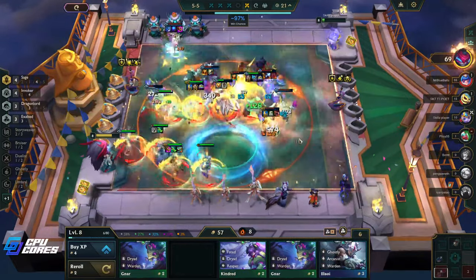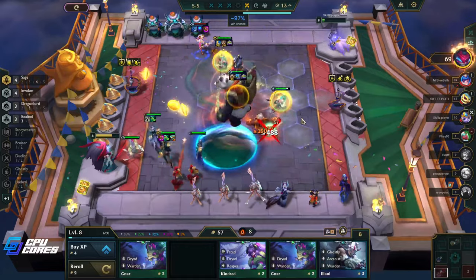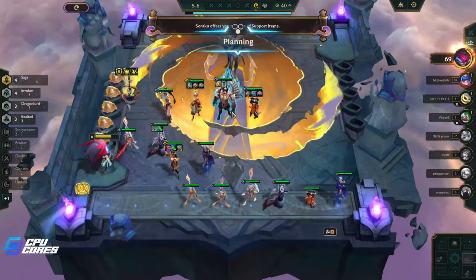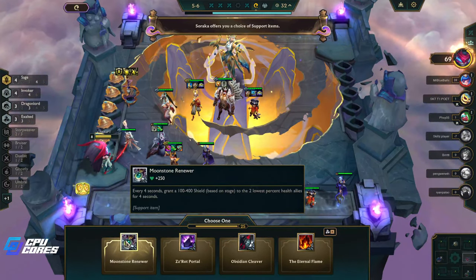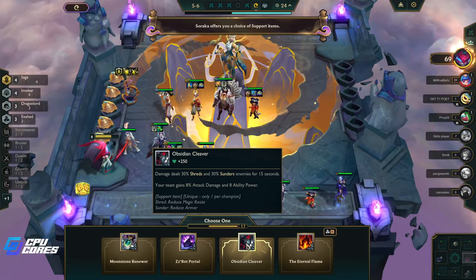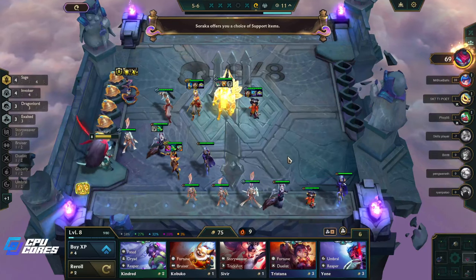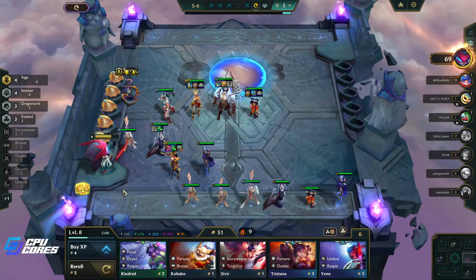We're only level eight so it's not like we're super high level. We probably want to get to nine to get Xayah and Rakan and Wukong in. But we're actually sitting pretty good: four sage, four invoker, three dragon lord, three exalted — it's pretty good guys! This is literally my 10th video on this Diana comp. I've basically only played this for a week — Diana, Annie reroll flex comp — and it's really good.